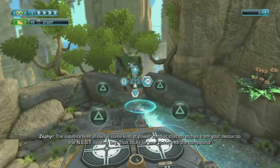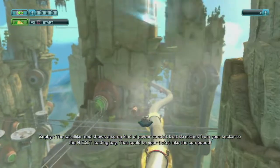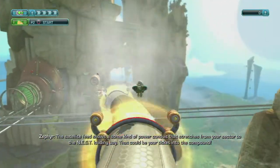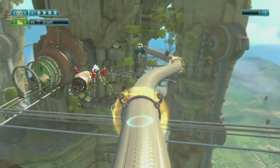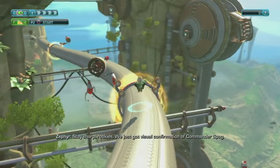...some kind of power conduit that switches from your sector to the nest loading bay. That could be your ticket into the compound. Stay sharp, rookies.